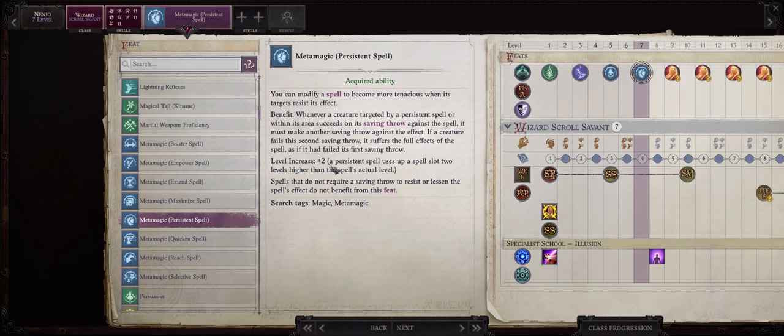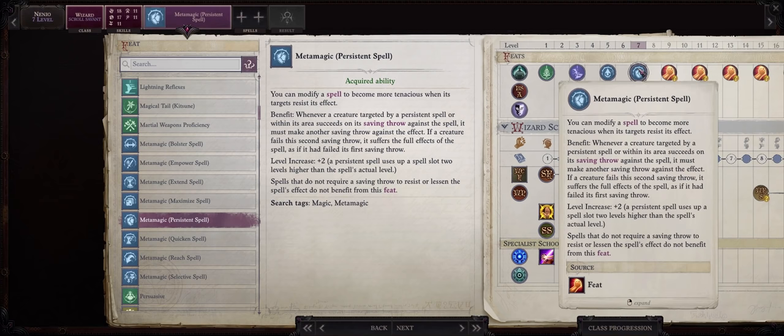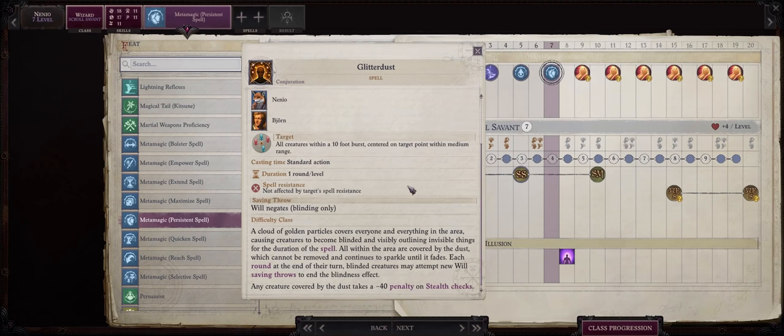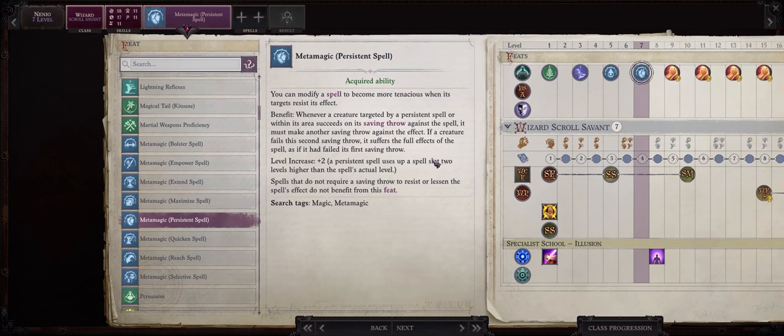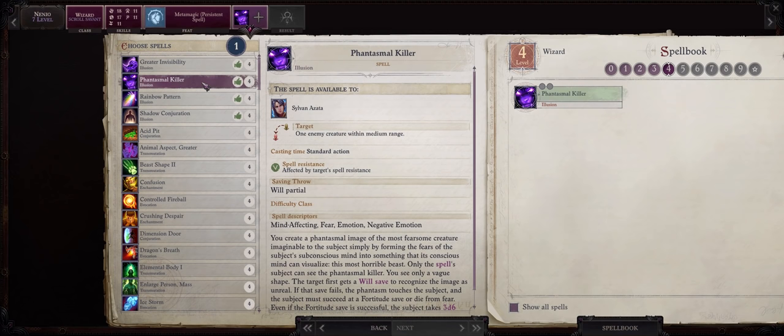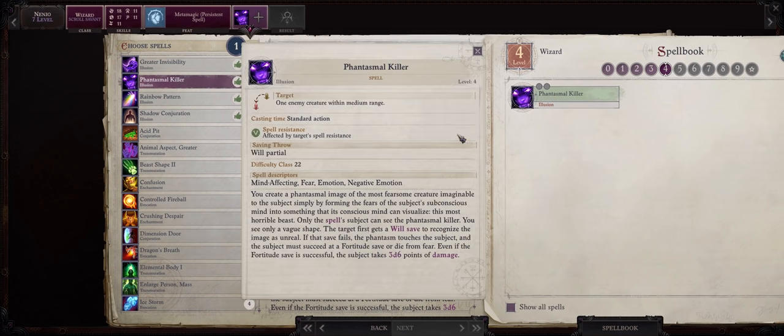Persistent spell does have a level increase of plus 2, but at this point we can already persist the glitter dust spell — both for a plus 2 difficulty class increase and also forcing the enemy to roll twice against the very powerful blind effect. Later on we will be able to apply this to her unique instant death spell, which is even better. At level 7 we also have our first level 4 spells, and the main one is of course phantasmal killer — the first of the only two instant death spells that you get.